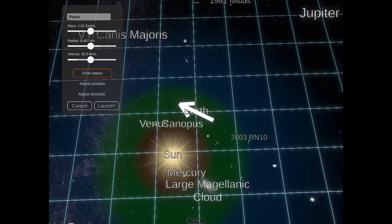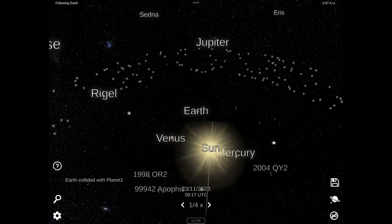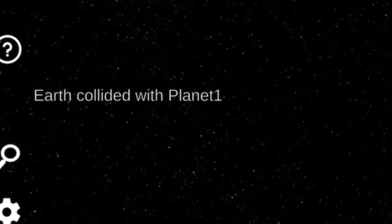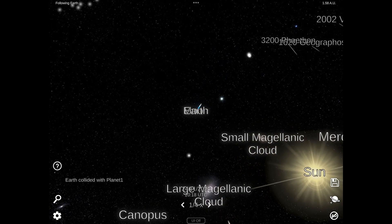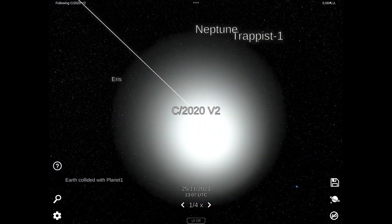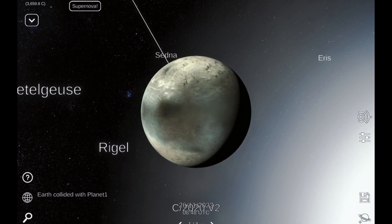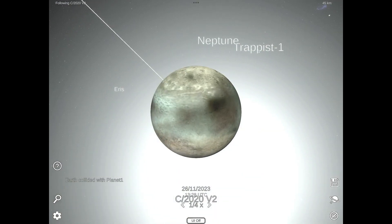What have I done here? What? Launch? What did I launch? Did I launch another Earth? Oh my gosh — what did I launch? I didn't really specify. Oh, it's a comet. Follow. Here we go, we've got C2020 V2. It looks like Triton. That's just what we needed.